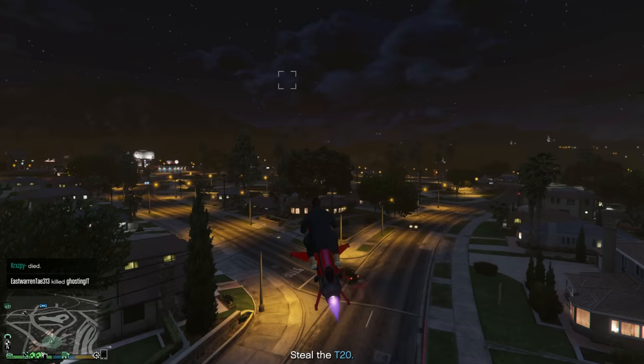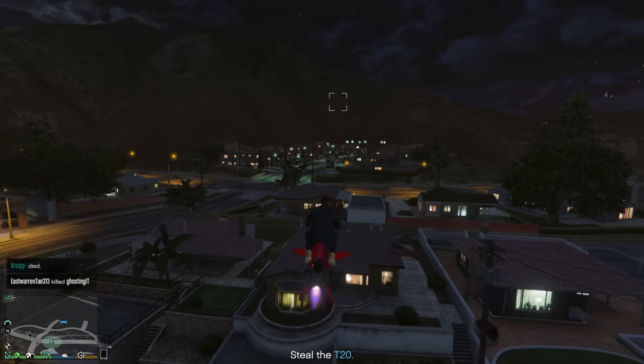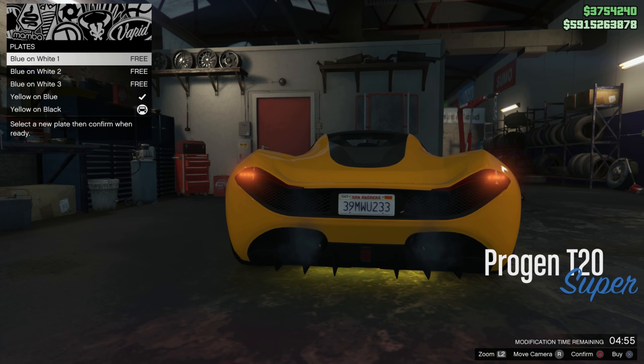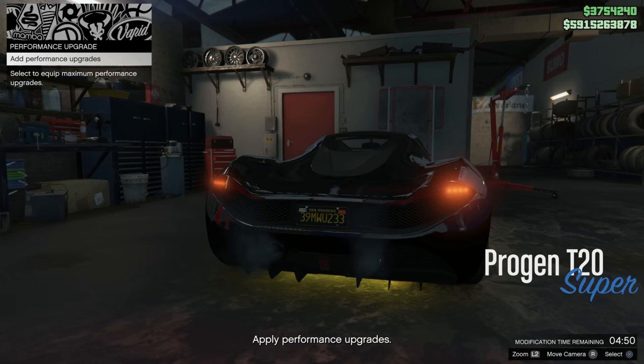You can actually make a little bit more if you do some VIP work in between, if you're able to steal a high-end vehicle right away. You can really make a lot of money off of vehicle cargo, and obviously you can make more doing it with a crew. But solo, $240,000 is still pretty good, so it is number four on the list.